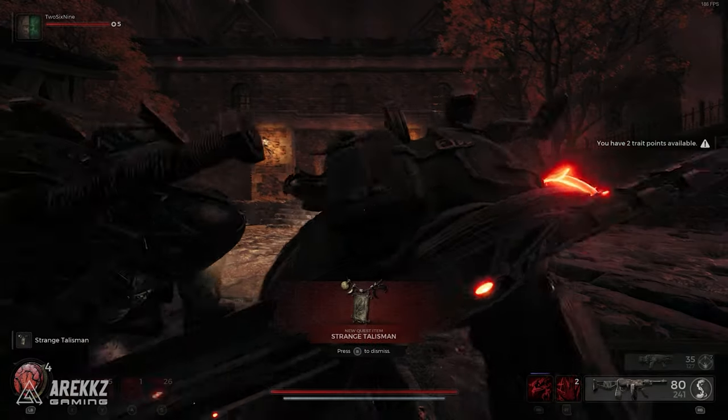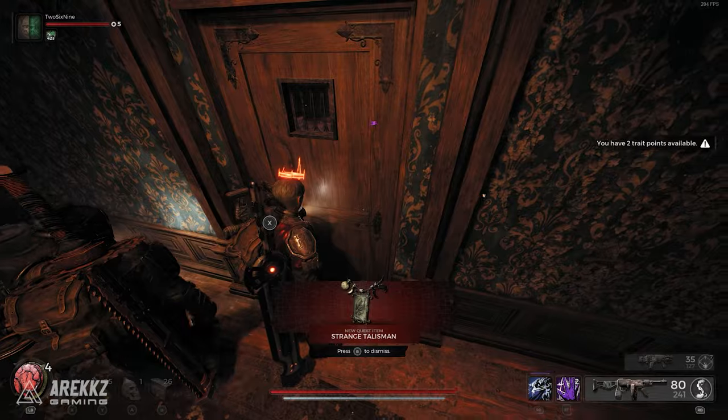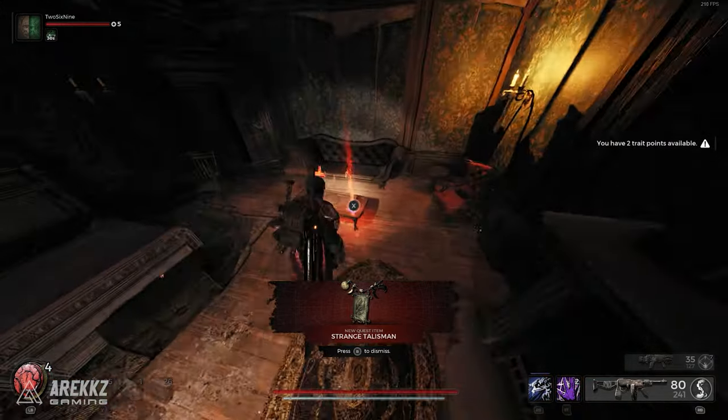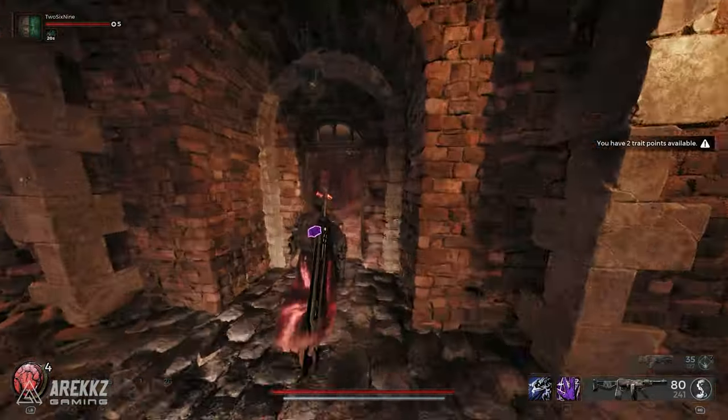This will then teleport you back to the start of the manor and you will get a talisman as a quest item. You then need to repeat this four more times for a total of five times — at least that's how it was for us. Keep checking through the door holes and look for the red glowing item. If you get this wrong and open a door without the red item inside, apparently it will reset the event, so do not open the wrong door.